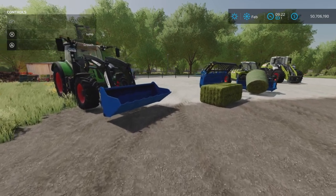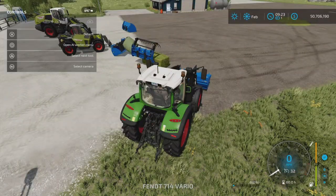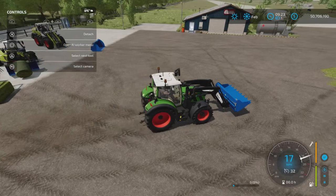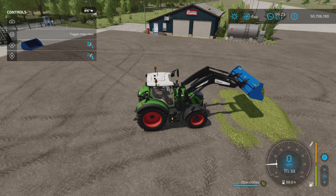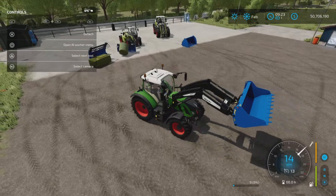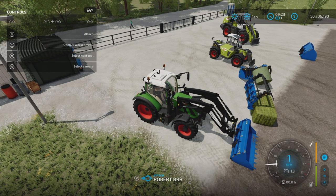I have a few selections here. Let's start with the buckets. Buckets are pretty much standard — they work like buckets, there's nothing really special or different about them. You scoop stuff up with them and you dump stuff out with them. What's really unique about this pack is that each one of these attached items can be configured to any vehicle.